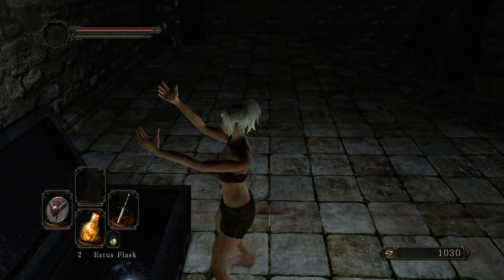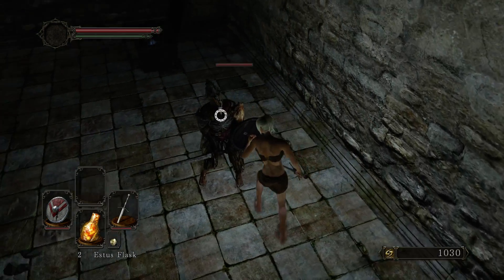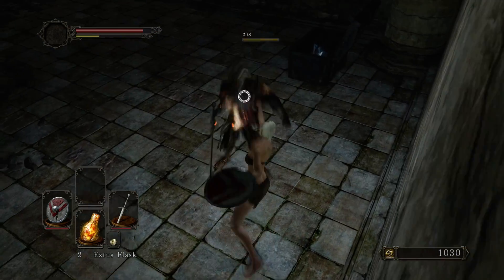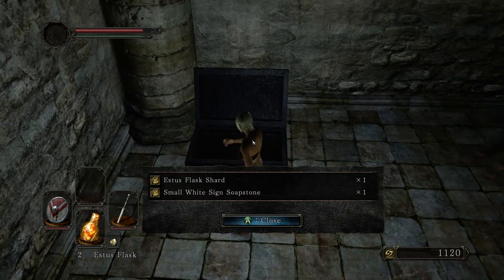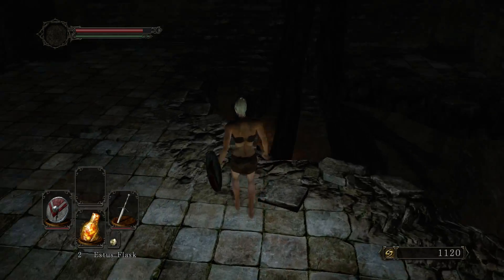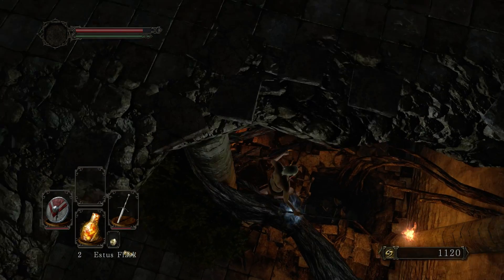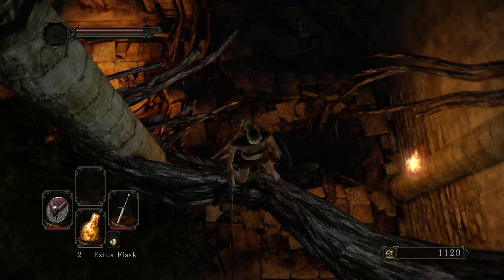There's going to be an enemy around here — going to have to block his attacks because he kind of hurts. We did take some damage there. We get another estus flask shard, which is very important, and some white soapstone. Also, you can drop down here to get a divine blessing — just watch out so you don't fall down in that hole.